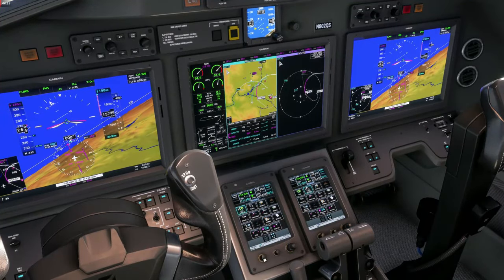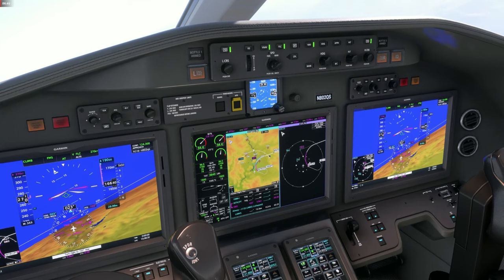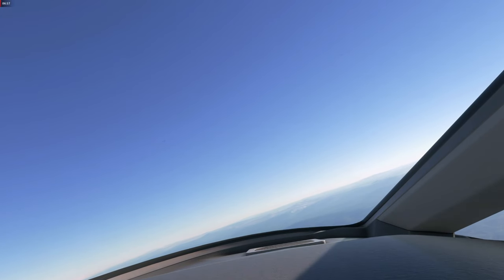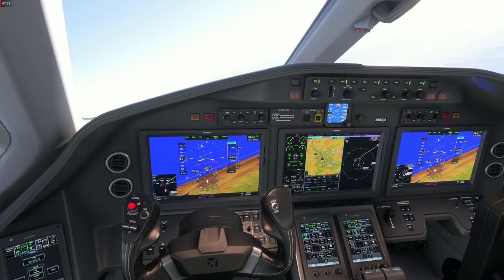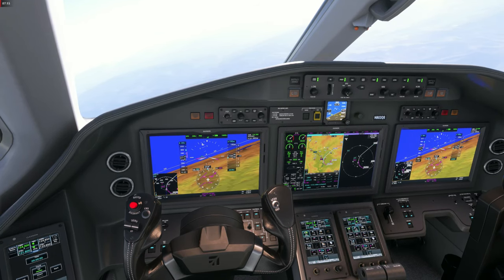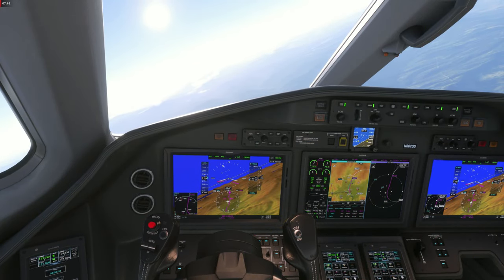We are now at 217 knots for the climb; speeds are handled by the FMS calculations and at some point it will switch over to Mach 0.76 — these are the default climb speeds. We need to level off at 19,000 feet, then the aircraft wants to accelerate to 320 knots as it levels off. I'm going to manual speed selection and dial it down to 280 so we don't get too fast. Trying to stay around 19,000 before the autopilot can be engaged.